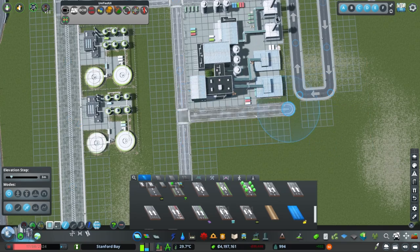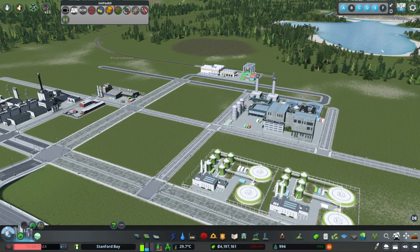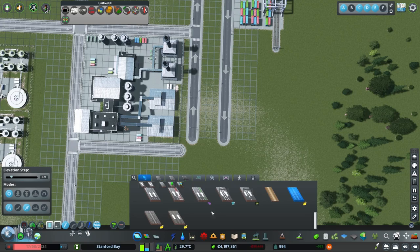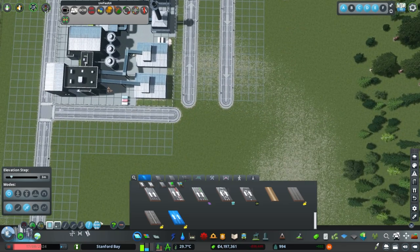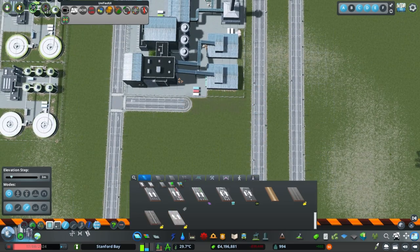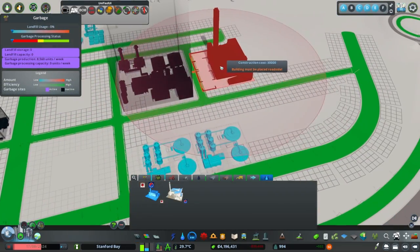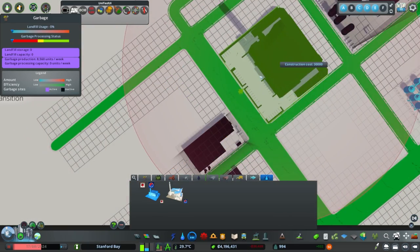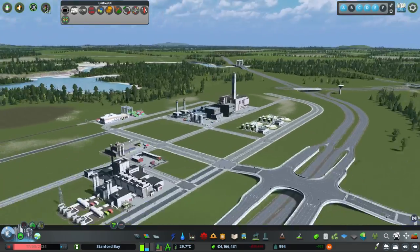I try to make sure buildings that require a lot of access — like garbage disposal buildings — are off main roads so they don't block our arterial traffic, though I don't always excel at this. For handling garbage, I tend to use recycling centers, waste disposal buildings, and the waste transfer facility rather than landfills, adding density and diversity. In Cities 2 you'll apparently be able to draw your landfill area, which is a really unique feature.